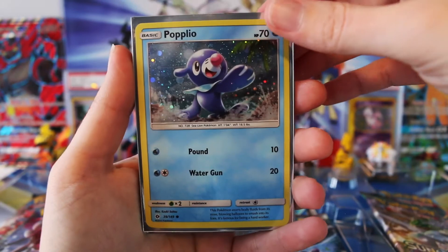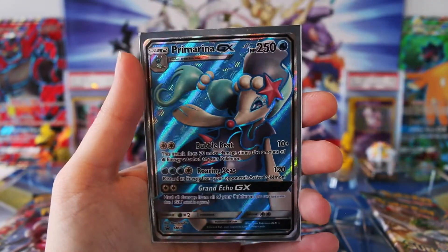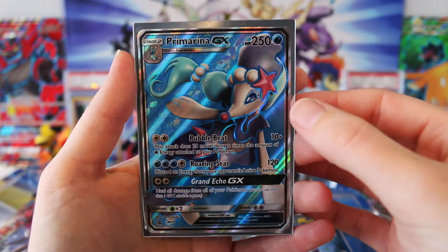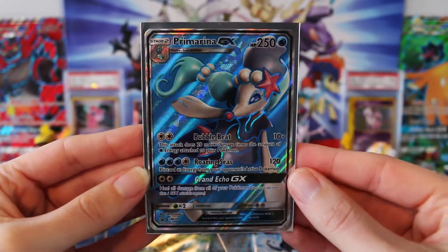And we have our cards here. We have Popplio, which is part of the Sun and Moon base set; Brion, which is also part of the Sun and Moon base set — it's just the holo that's different on those. And we have our Primarina GX promo card, which is Sun and Moon promo 39.